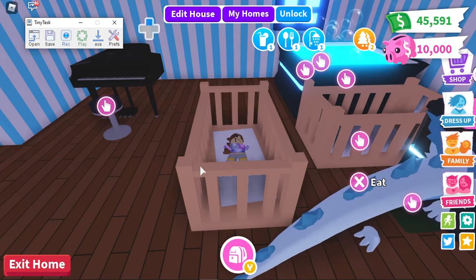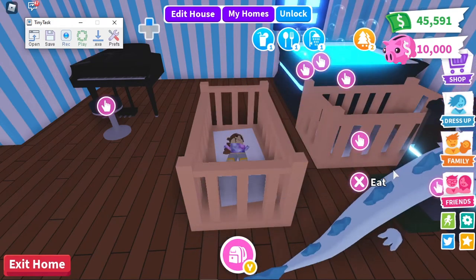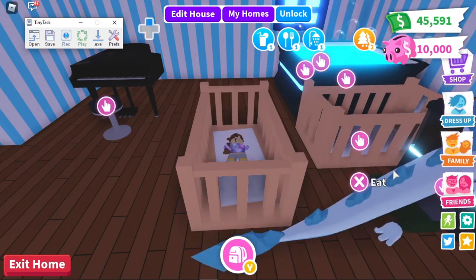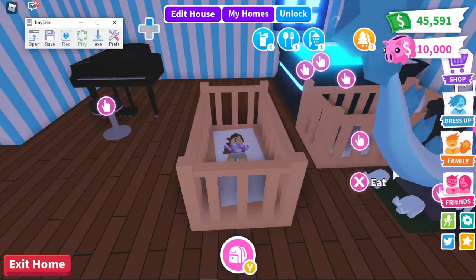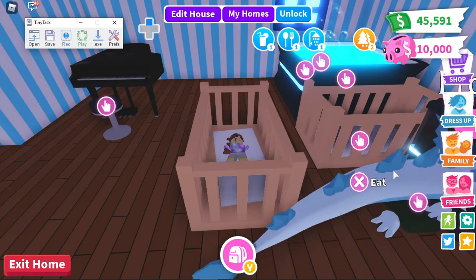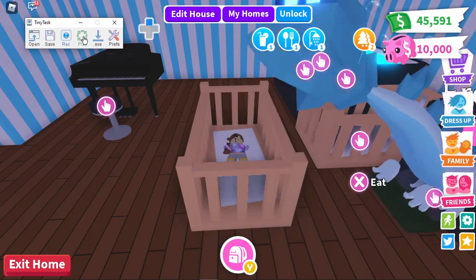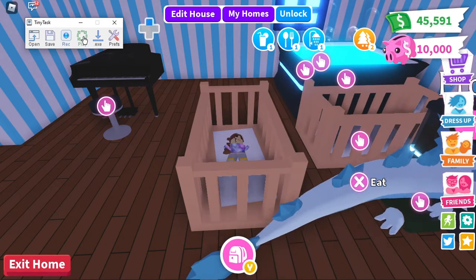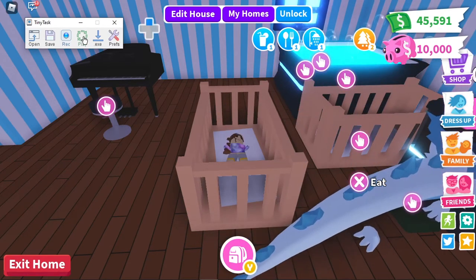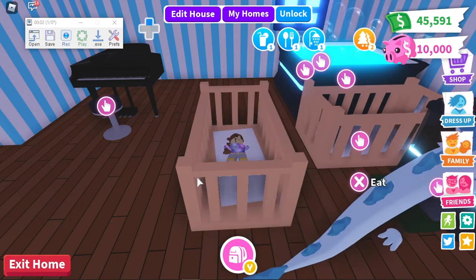Once you hit the play button, TinyTask will complete the same actions as you recorded. In the morning you'll find that your pet is fully grown, and then you can quickly select another pet from your inventory. Remember, it takes a legendary pet longer to age because you have to do lots more tasks for it.